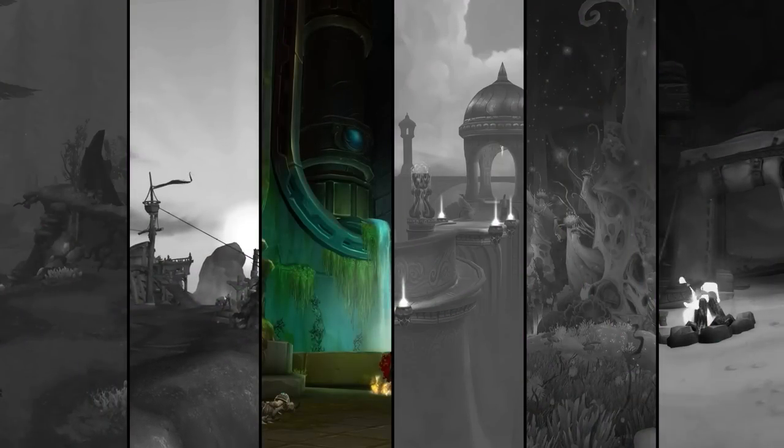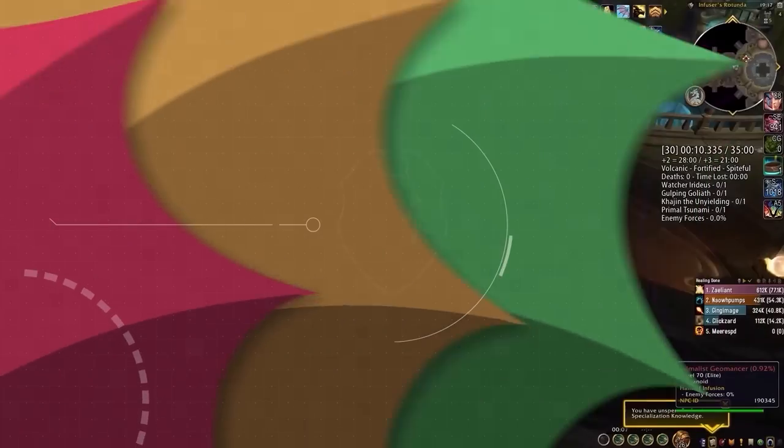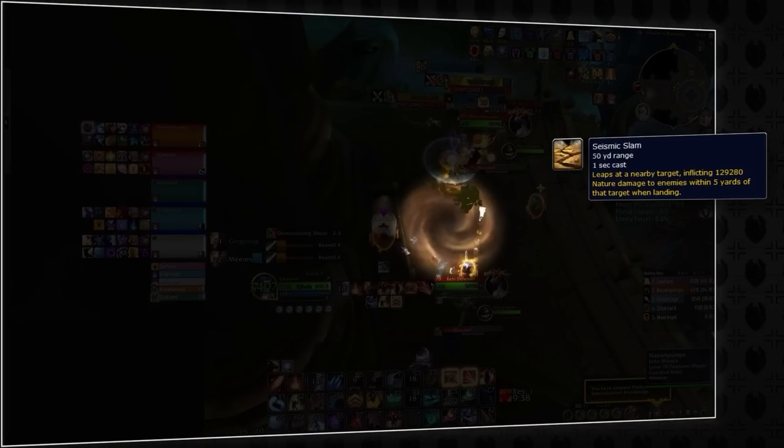Let's dive into Halls of Infusion and learn the tricks Ekko used to secure a new world record with a plus 30 key. The start of the run included a trick borrowed from teams playing on Taiwanese servers, utilizing these benches along the circular walkways, which prevents players from getting hit by the Geomancer's Seismic Slam.